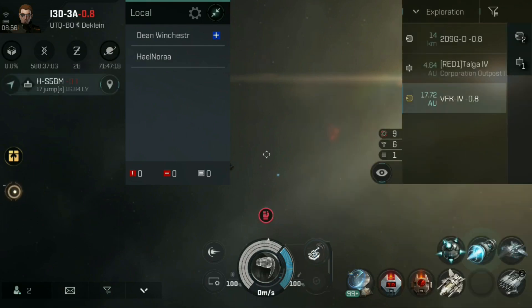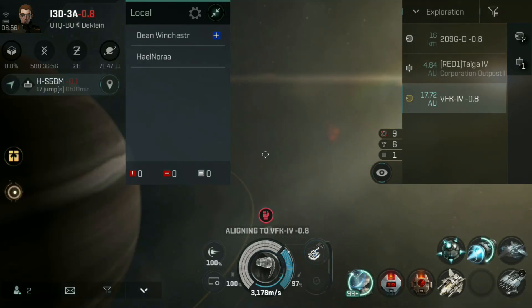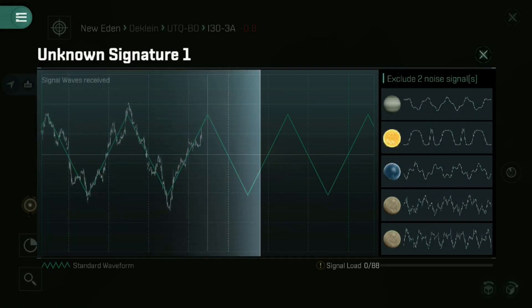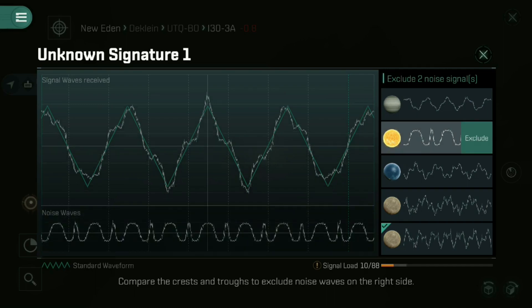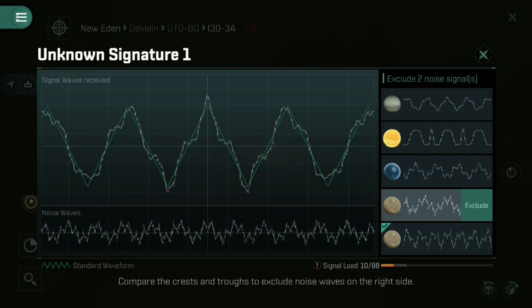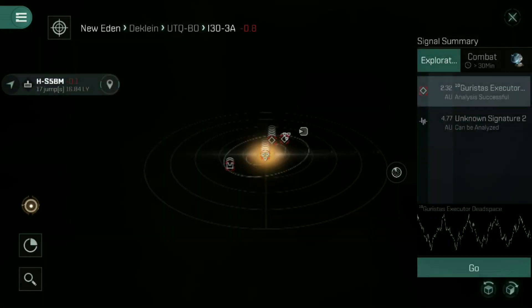Now before we get started, if there's anything you can do to influence the minimum scan radius that's seen in the bottom right corner, try to get it below 75m if you can — whether it's by rigs, skills, nano core, etc. You don't have to get it that low, but if you get it down to 75m, you will be able to see all of the sites that are currently available within the game to my knowledge.